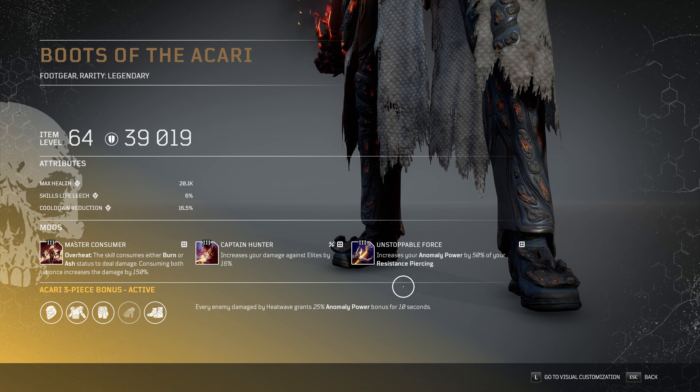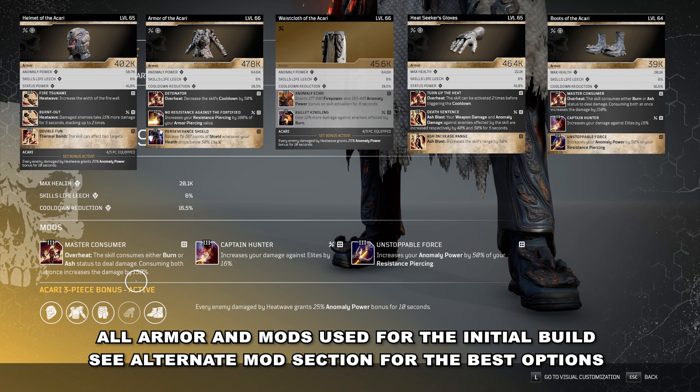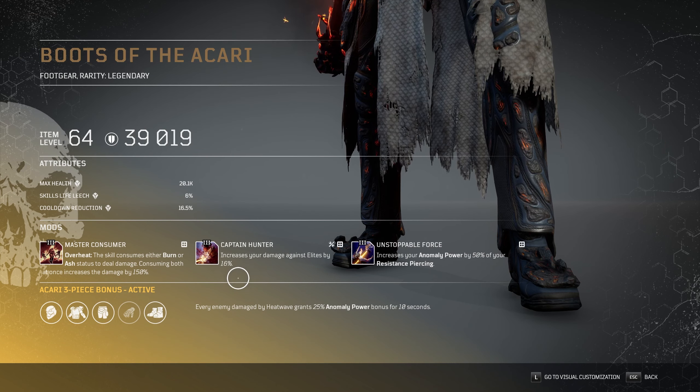For the Boots of the Akari it has Unstoppable Force — the best combination with No Resistance against the Fortified, that's why we're using those. 50% of resistance piercing is converted to Anomaly Power, that's why we like this. Master Consumer is a must-have Overheat mod in combination with Ash Blast and Burn. With the new mods and Master Consumer we can do a lot of crazy things against bosses — that's why we destroy them. And Captain Hunter, to focus on damage against Elites.